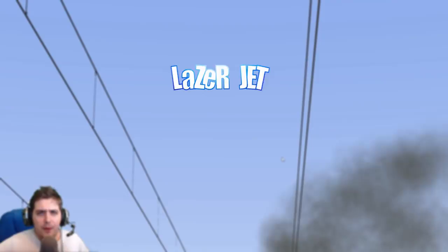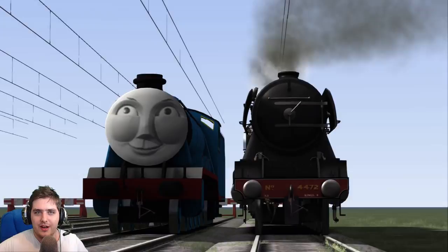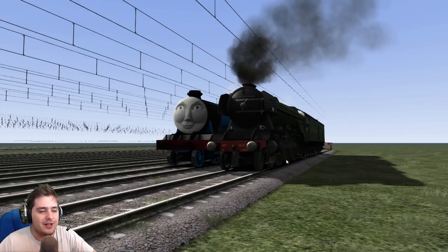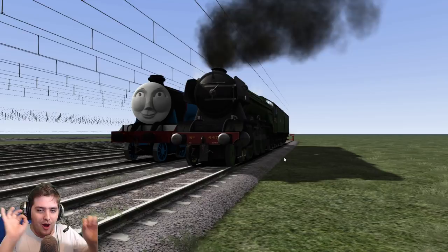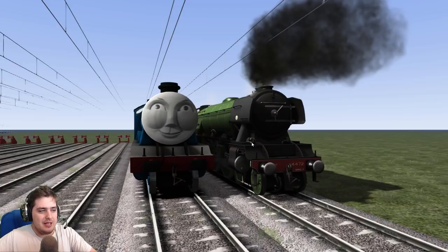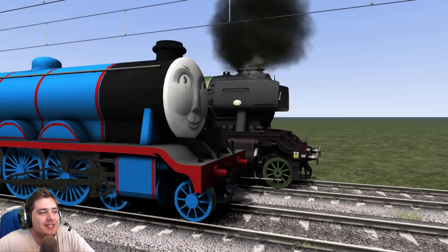Hello and welcome back to Train Simulator 2019. Today we've got the Flying Scotsman and his brother Gordon — you guys have been asking me for a long time to do Flying Scotsman versus Gordon. Last time we did Henry versus the Black Five, Henry did lose quite badly. So I think Gordon is going to be totally annihilated by the Flying Scotsman. It's actually the Flying Scotsman with the smoke deflectors and the two tenders, and I am absolutely excited to get this race underway.